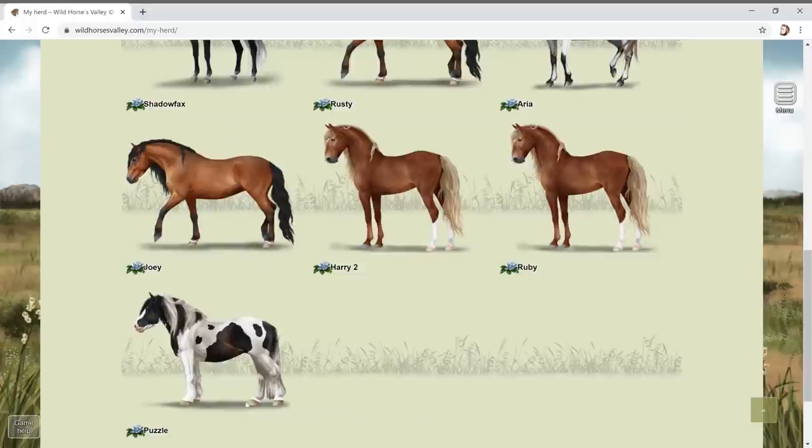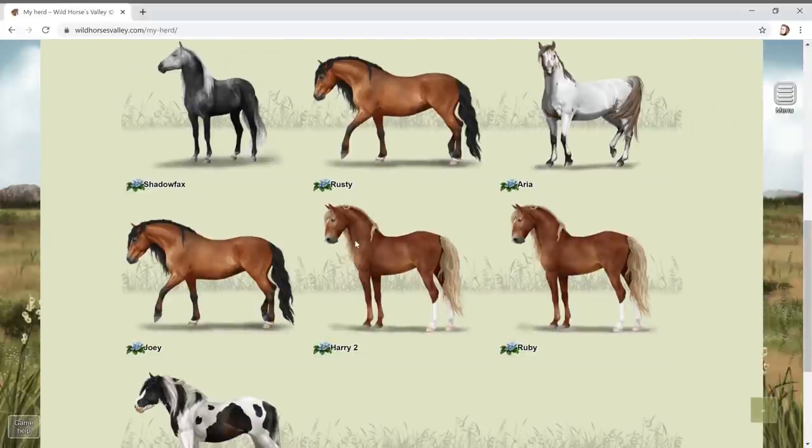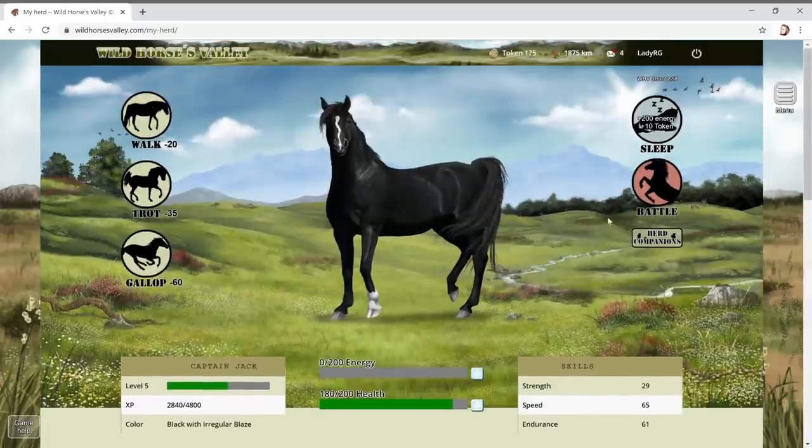We've got seven horses in our herd now. Puzzle is gorgeous! You can change the lead stallion too. He's only two years old - that's really cute. He's a seal bay tobiano. You're going to be able to get really detailed different colors. I'd quite like to get one of each color at some point.